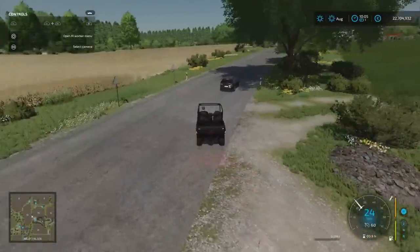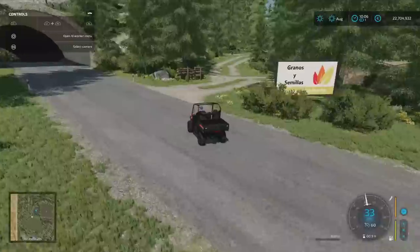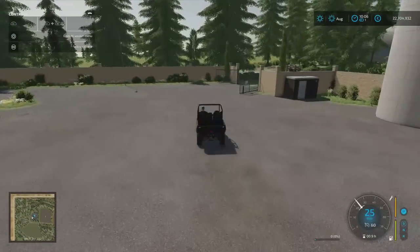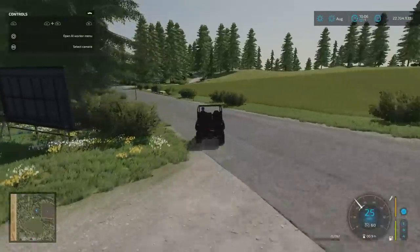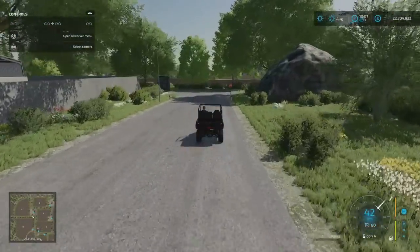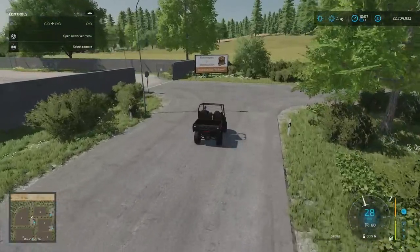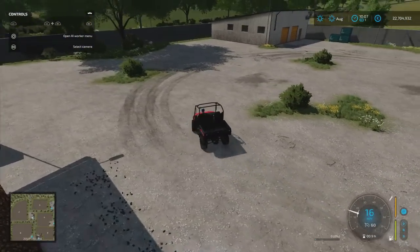We're heading to the north-west of the map. All the way out in the north corner is the North Cooperative — the co-op sell point. Then back through to the next cell section — this is the Hill Distributor, another sell point for distribution, and this one's just potatoes — the Hill Distributor is the potato sell point.